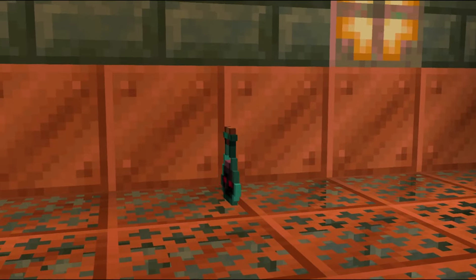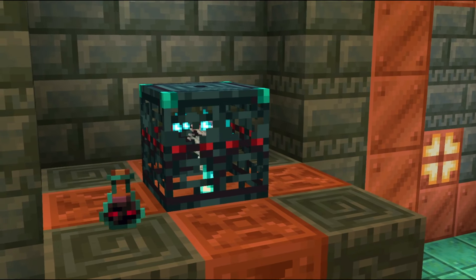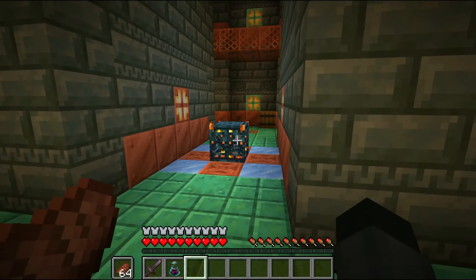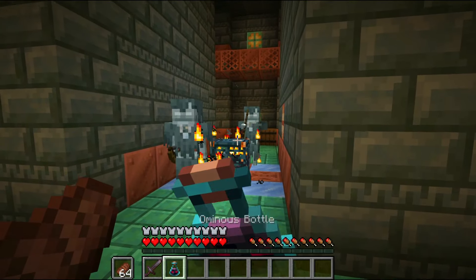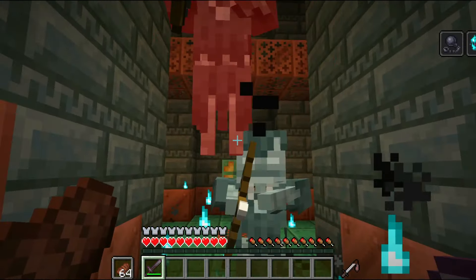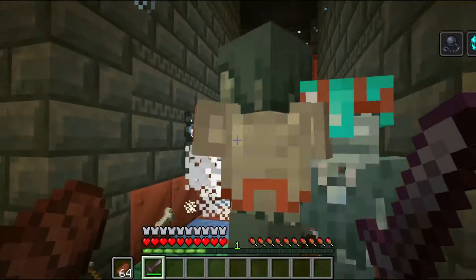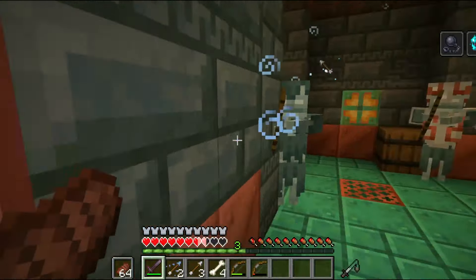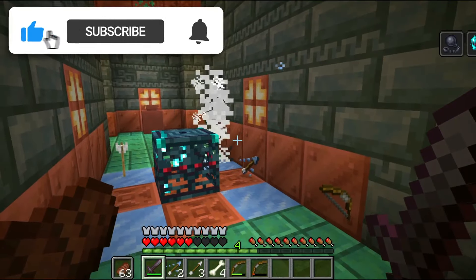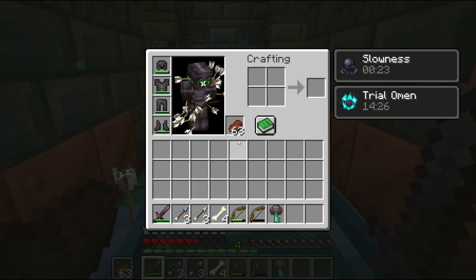The ominous bottle is an uncommon drop from a vault, but very valuable since it can be used to start an ominous event to get even better rewards from trial spawners. To start an ominous event, drink an ominous bottle and go near a trial spawner. You will get bad omen, which immediately turns into raid omen since you are in a trial chamber. This turns trial spawners into ominous trial spawners, which spawn stronger mobs. An ominous trial spawner has a 30% chance of dropping an ominous trial key, which is the main item you want to get from it.